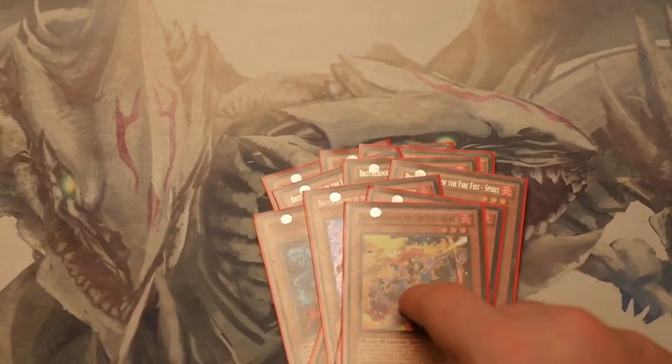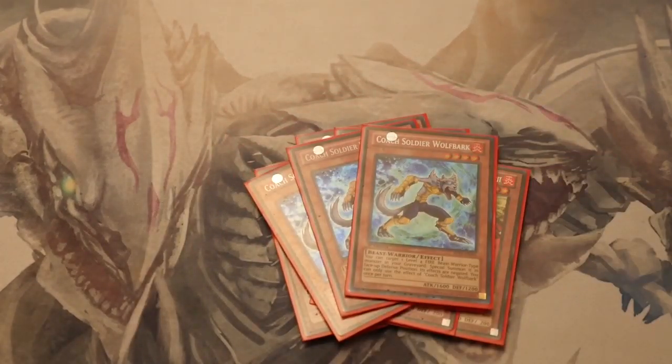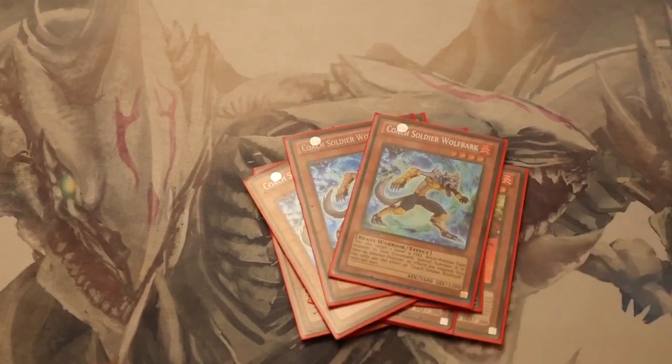We run 1 Hawk. Hawk gives an extra 500 boost when there's a face-up Fire Formation spell on the field, which is really good when you just need to beat over a stronger monster. 3 Coach Soldier Wolfbark — in this build with your Resonators you need 3 of him. For example, you can bring out Resonator and bring out Wolf Bark, and if there's a level 4 in your graveyard, you activate his effect, bring the level 4 back — that's an instant sync for Leo, a level 10 Leo.